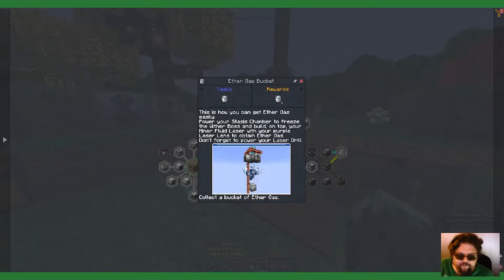I remember now — ether gas is made from drilling a wither. I believe I saw that on a quest somewhere: Industrial Foregoing ether gas bucket. Advanced machine frame, advanced machine frame, mob duplicator, supreme machine frame. What?